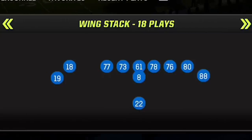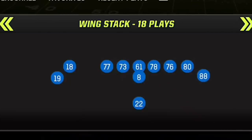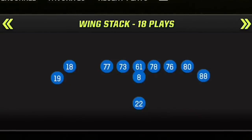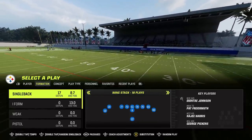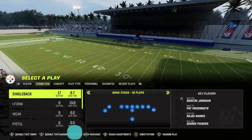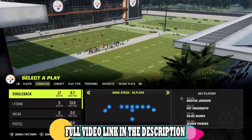Welcome back money team, this is Mad Money Shot. Got a practice mode style breakdown from one of my favorite offenses I've been using in gameplay lately, and that's the single back wing stack offense from the Pittsburgh Steelers playbook. This particular offense I've probably used in the last three gameplays — it's very explosive, has a lot of glitch plays, and a lot of one-play touchdowns because it beats just about every single defense.